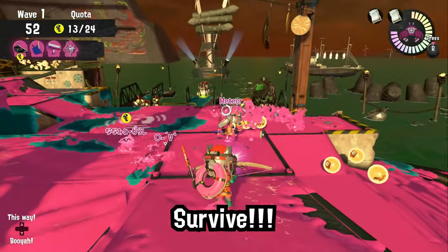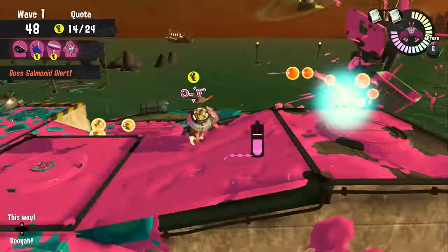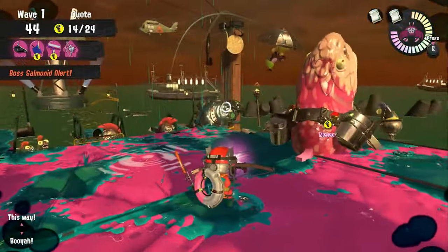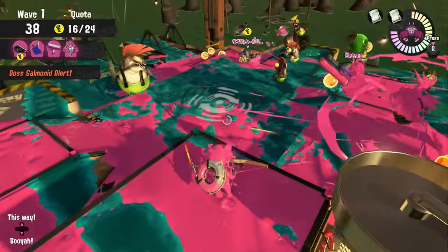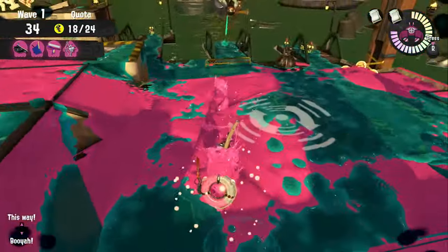Survive. In freelance, dying is just losing the game, so don't rush for no reason. Always try to be safe and avoid taking risks. If you are surrounded by salmonids, keep escaping and kill some far-away bosses like Stinger and Flyfish.